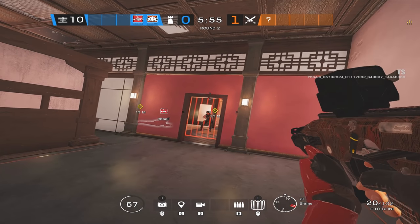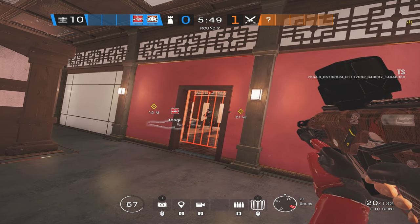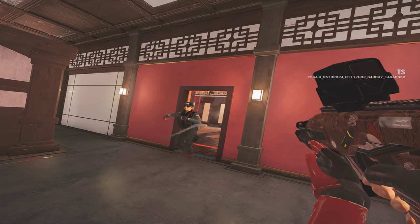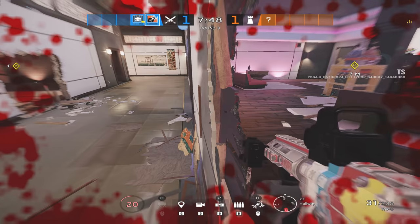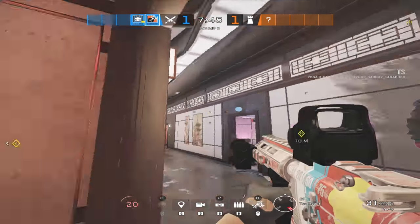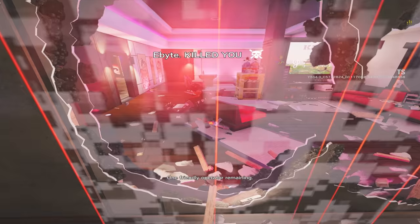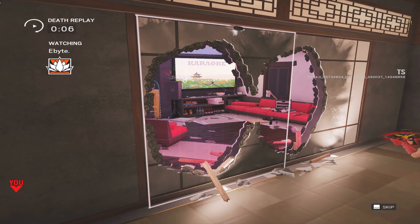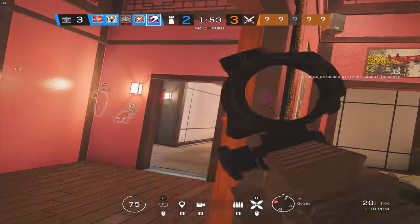You can also disable the gate by throwing your body directly into it. The downside is you take 40 damage, and if you stand in it too long you take 80 damage because of the two-tick system. When you throw a gadget in — say a flashbang — you have to wait around three seconds before the gate is fully disabled. So there are two ticks to the Surya Gate. The first tick disables it; if you're still standing in it, the second tick hits you, meaning 80 total damage.